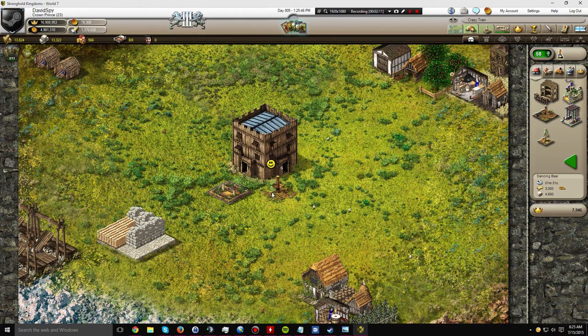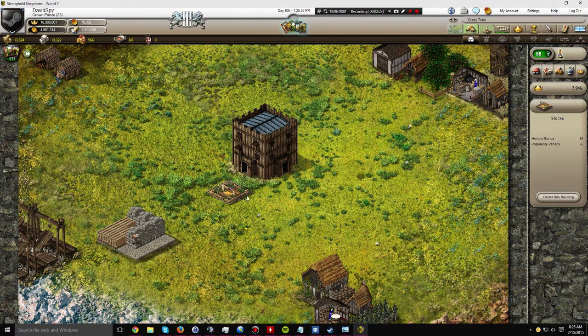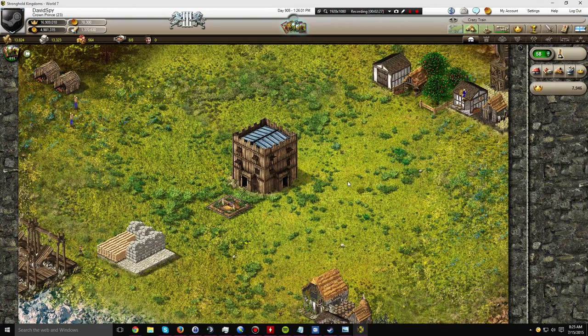As you'll see, instead of getting 6 popularity from building the bear here, I'm only going to get 5. So that further reduces the amount of popularity I have in the village, effectively causing the stocks to cost me a total of minus 6 popularity penalty.